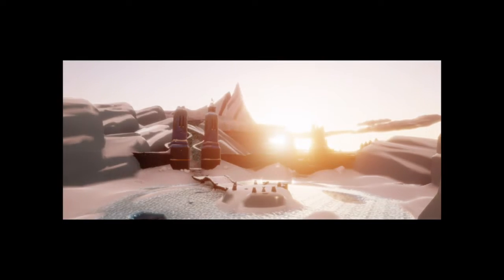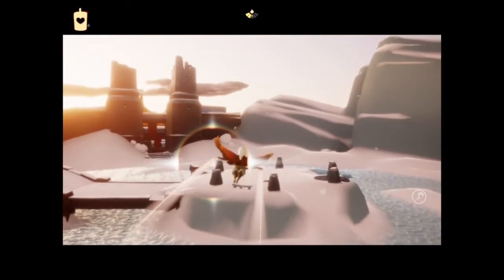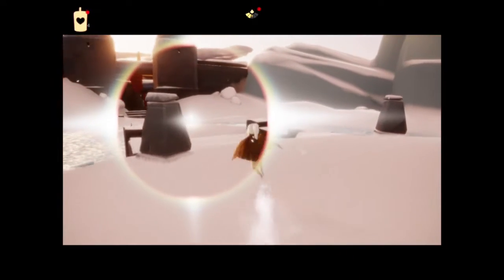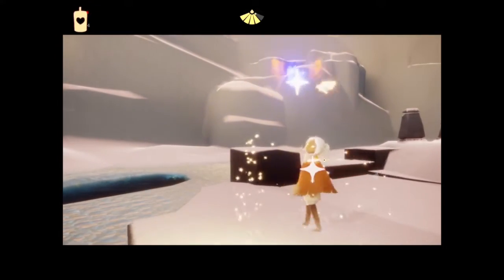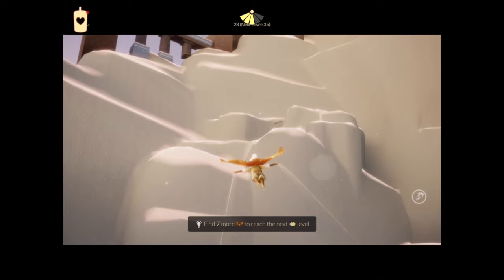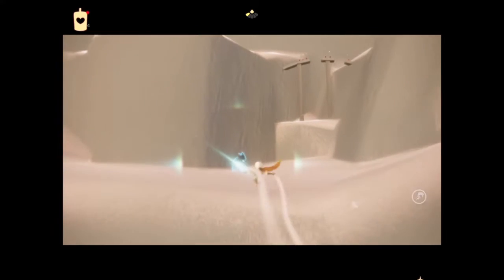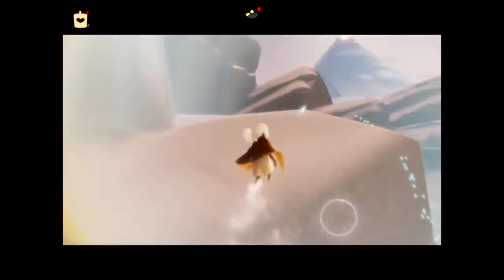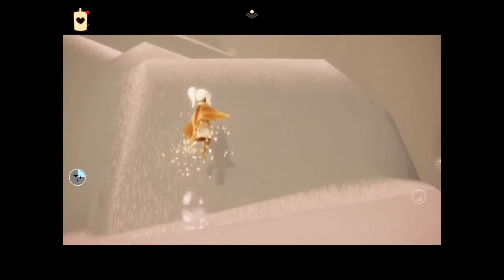Now we have the ice rink area. We have a star here, very plain sight. There's a little chat bench. There actually are light creatures to help you up here if you need them — I didn't realize that and I didn't see them this time around. But another time I came through I noticed them. So getting up here can be challenging, but if you find those light creatures, they'll give you some boost. I managed to save enough light to get up here and now I'm out.